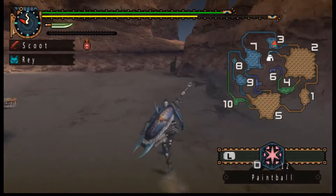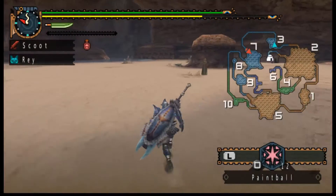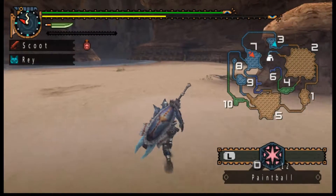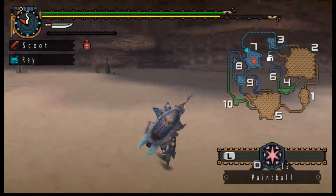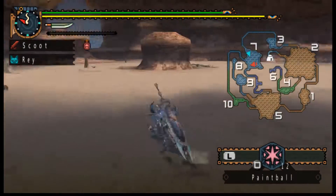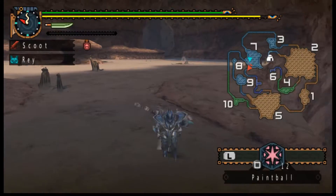Fighting this thing is not gonna be much different from fighting regular Diablos. I'm pretty sure this one is weaker to ice though, which is why I'm using the Blango Longsword. I figure if it was here still it would've popped out by now, so I'm gonna guess that it went and left.